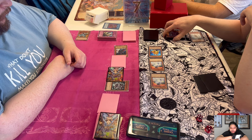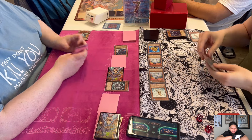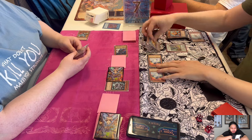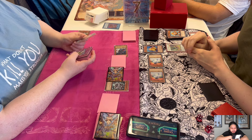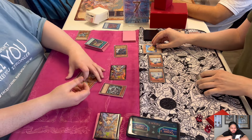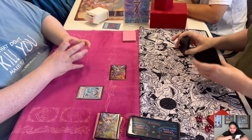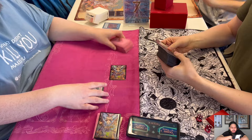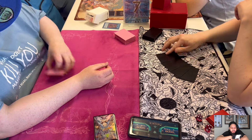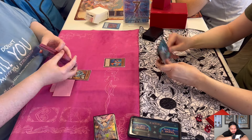Josh sets two monsters. Ryan synchros for Armory Arm and attacks — Swap Frog goes to 2000, Josh takes 900, then gets burned for 1100. Josh is upset. I think what really cost him the game was not sending the Econ instead of the Raigeki Break early on. Had Josh done that I think he wins — it's just a small mistake that costs you games at times.